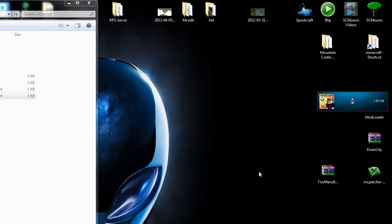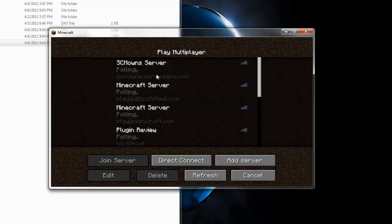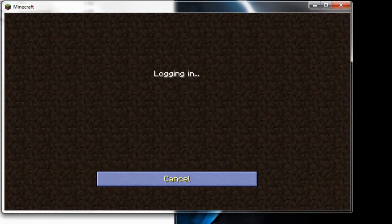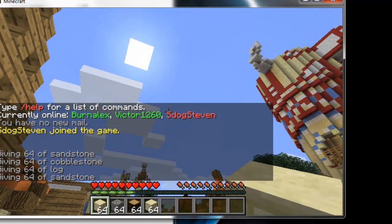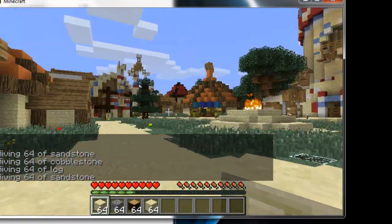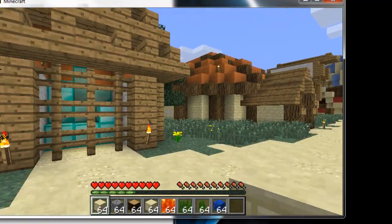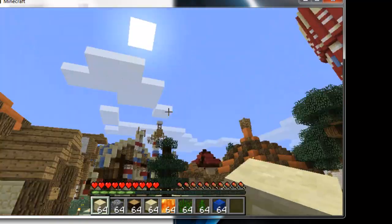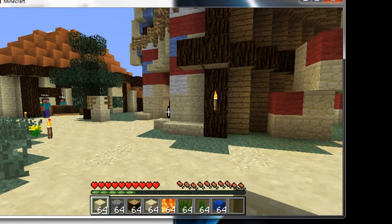Exit the notepad and log back into the game. Go to multiplayer, join your server, and try giving yourself an item — and there we go, it works now. That's how you give yourself items on a Bukkit server. I'll try to find out how to change the weather separately. That's basically it — catch you guys later, thanks for supporting me!